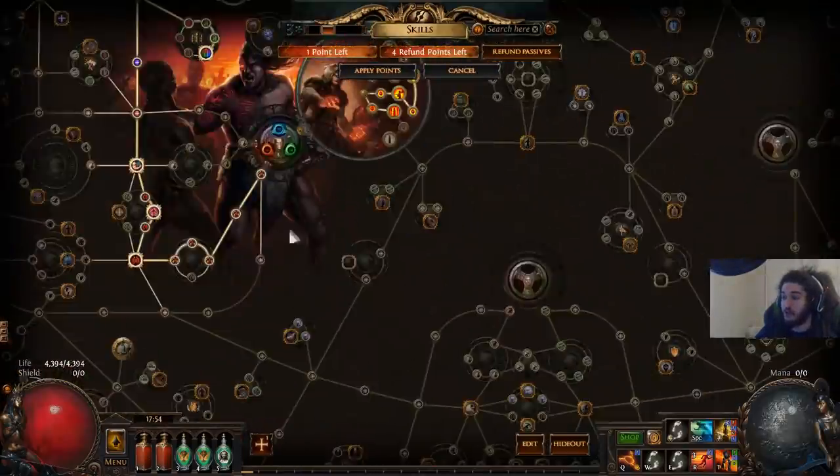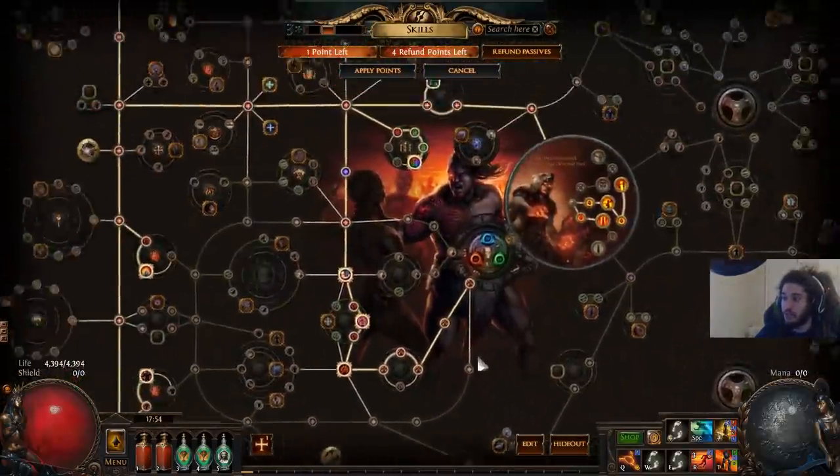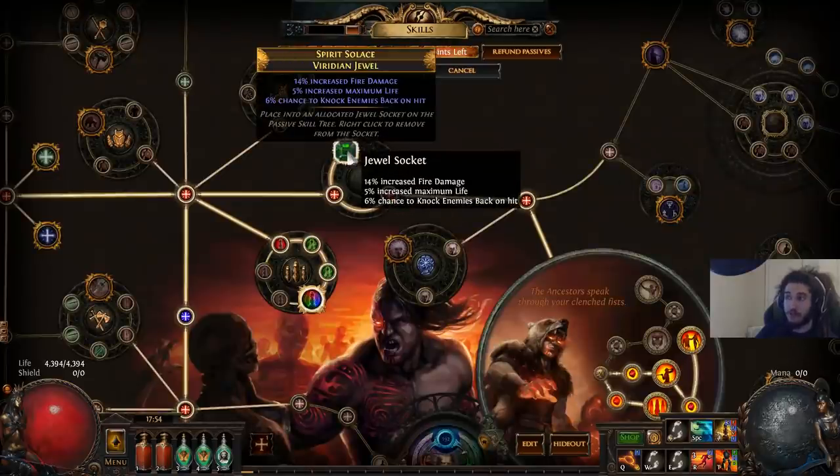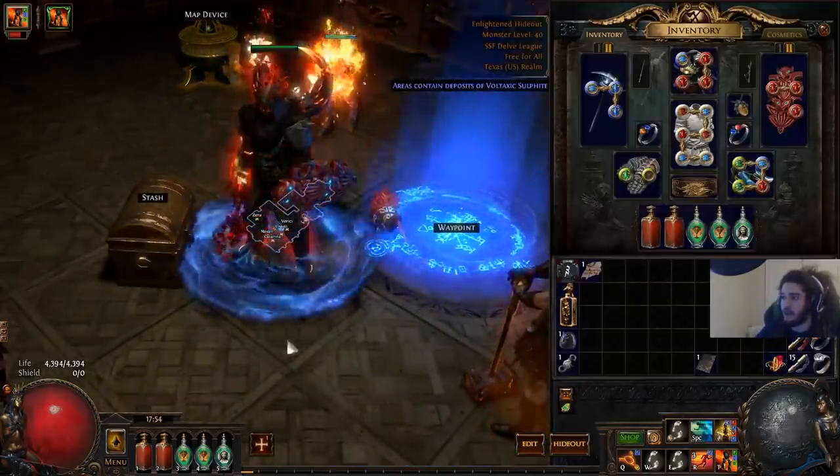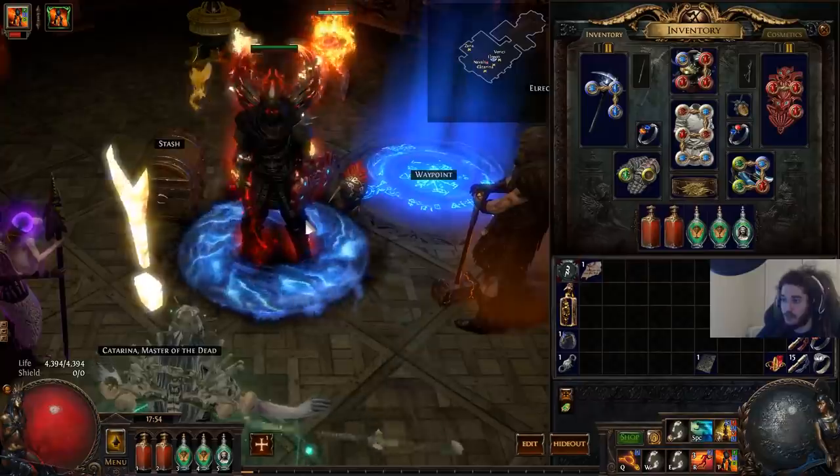On standard jewels you can roll percentage max life and fire damage as well. So that pretty much covers the character and what we're going to be doing. Also, Marauders look really cool with this current MTX set — not going to lie.